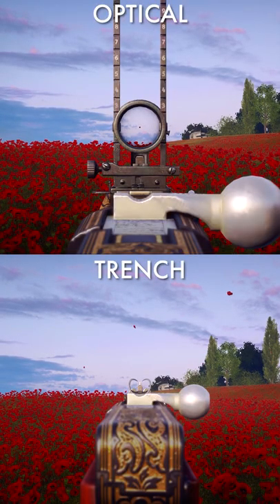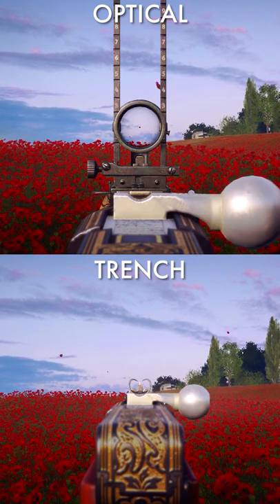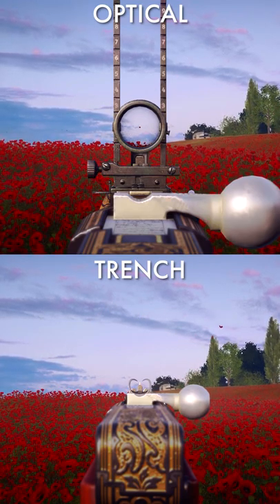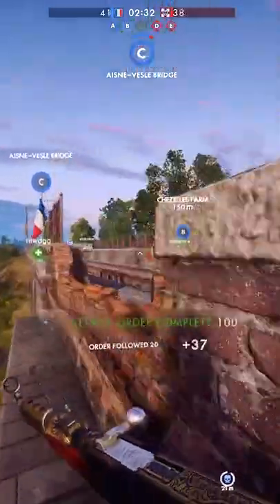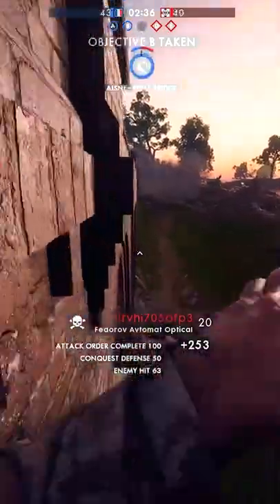The weapon comes in both an optical variant for those looking for increased ADS performance, and a trench variant for those looking to not ADS at all. Use the Fedorov Avtomat if you want to be an aggressive medic with a gun that pew pews fully automatically.